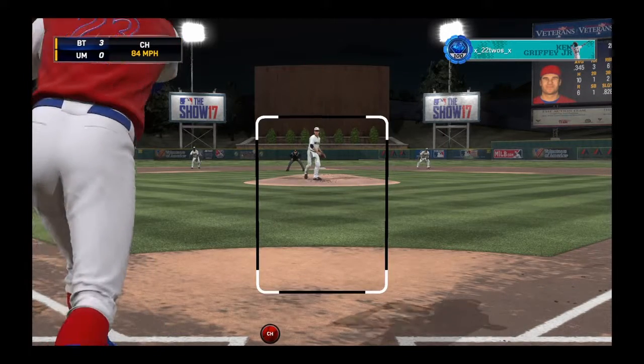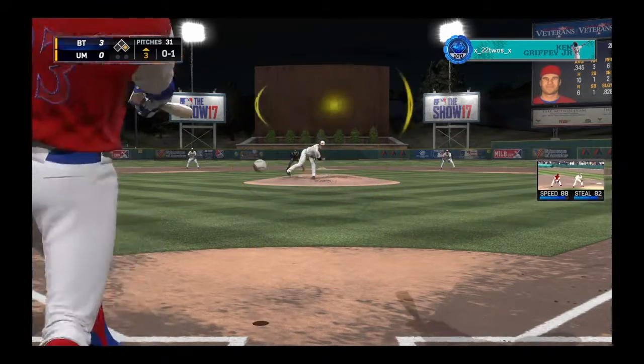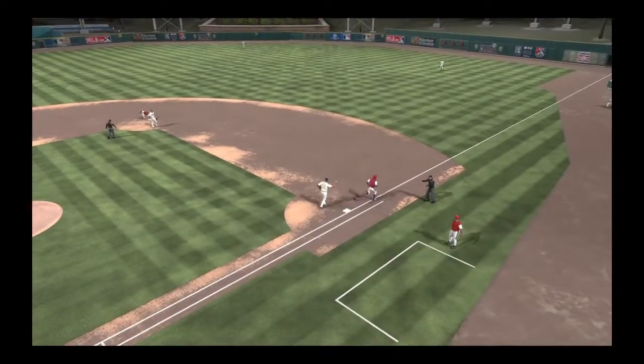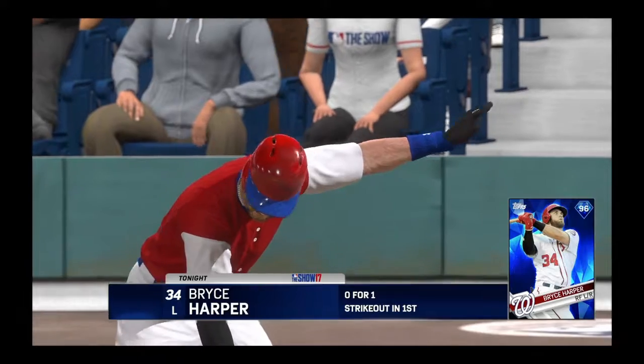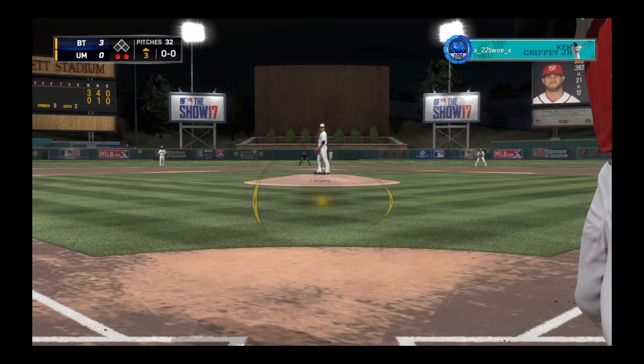Rollins starts off the inning for us with a nice little single, bringing up Sandberg. We get a high fastball — somehow I got on top of it and hit it right into the double play. It's usually an inning killer when a guy leads off and the very next batter hits into a double play. Never a good thing for you.